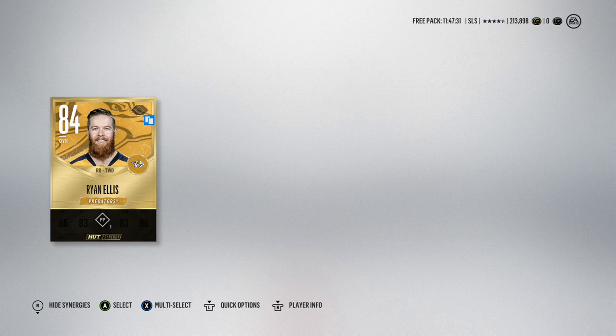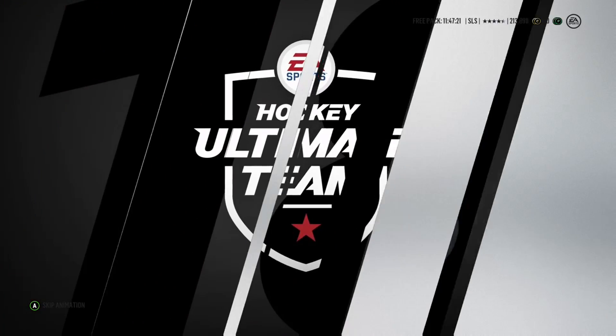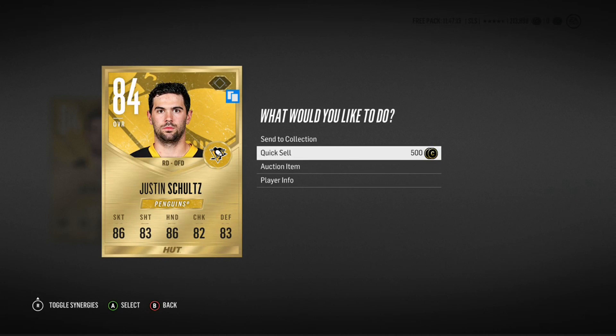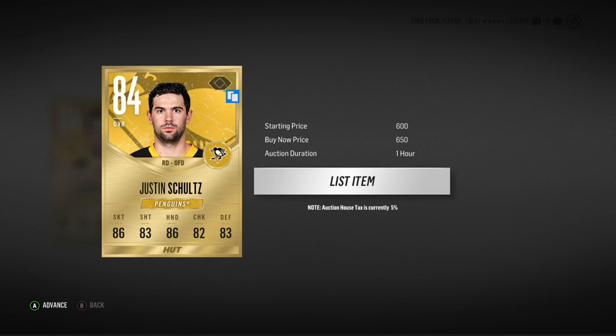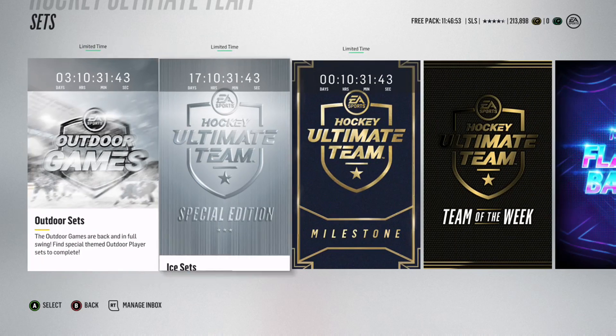Ryan Ellis is next up, but are we going to do better than Nylander? I would sneak a suspicion that he's worth maybe 50 to 60k. Absolutely golden. Justin Schultz is next up as well. Ironically, even though Nylander is only an 87 overall, because he's an Evolution player - whilst we put Schultz up on the market - he's probably worth more than a base Crosby or a base McDavid without a shadow of a doubt. In fact, he's probably worth more than half of the Ice players.